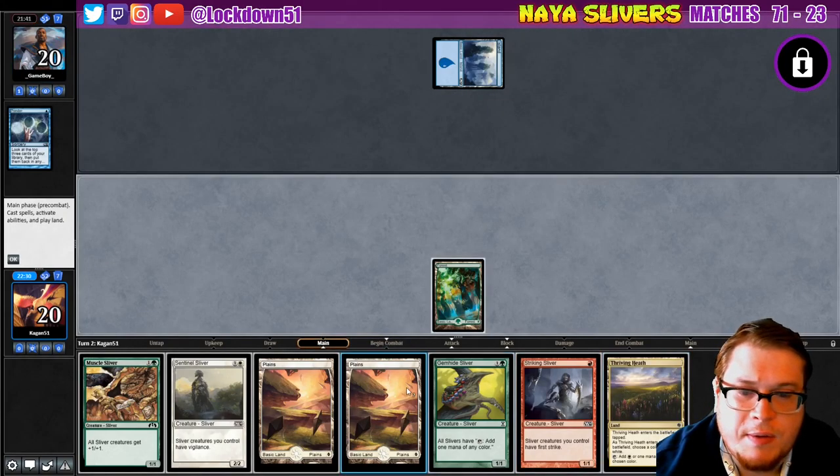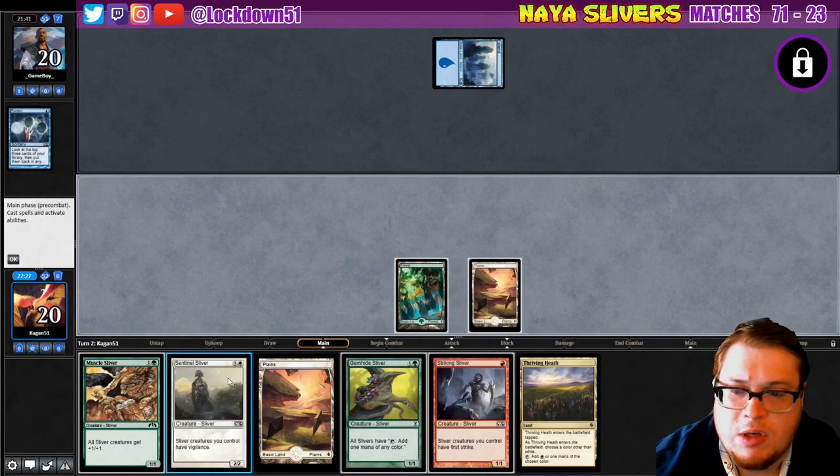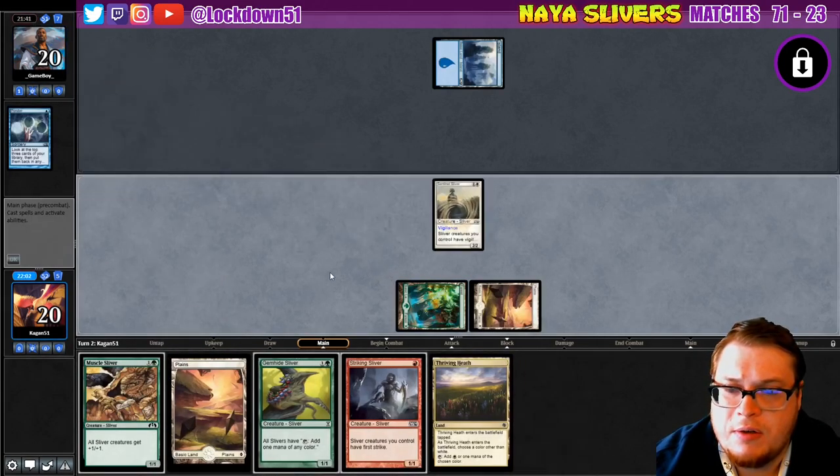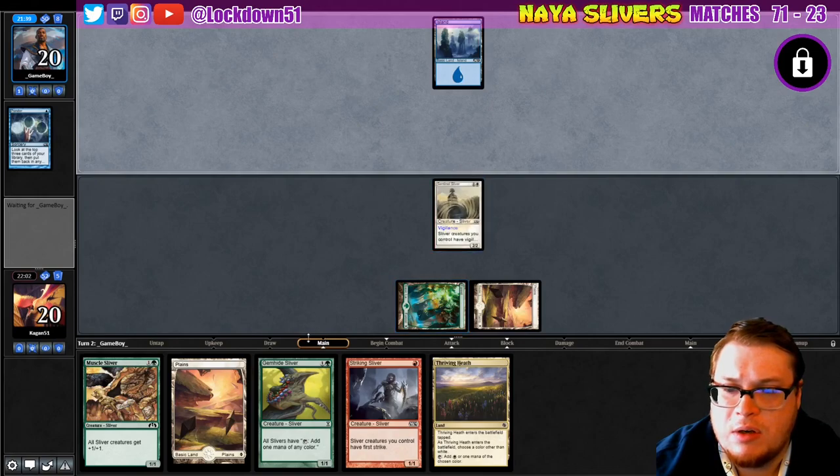We've got a Thriving Heath — I'm not gonna play that yet, I'll just play Gem Hide so I can play Sentinel and a Striking next turn. Actually we'll just play the Sentinel, then try to get down the Gem Hide, swing with Sentinel and tap to get down a lord. Hopefully they have to tap out one more turn.